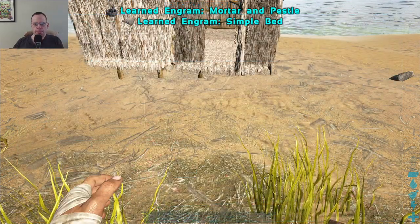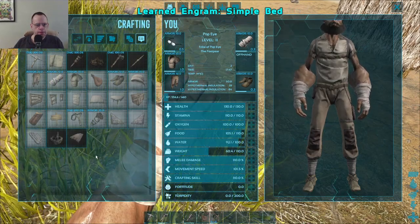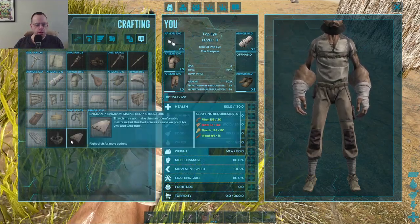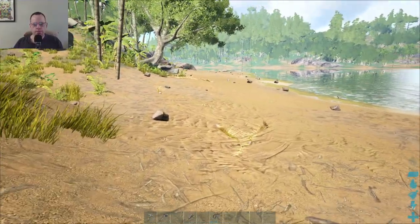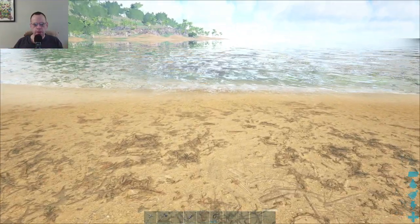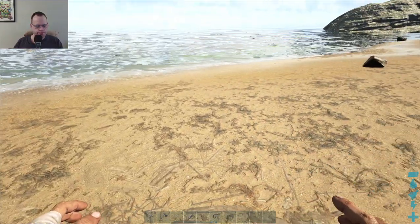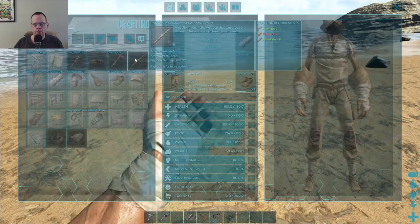Oh, let's make a bed. A bed would be good. What do we need for a bed? I don't see bed. Oh, here we go. Hide. Okay, we need some more leather. Trying to think of an easy way to get leather. Can we make a spear? Cannot make a spear. Why not? We need flint.